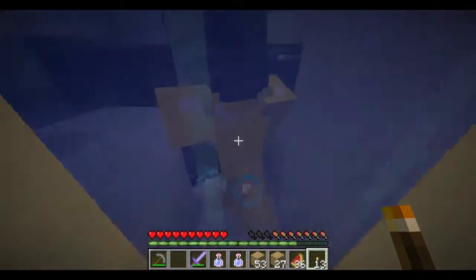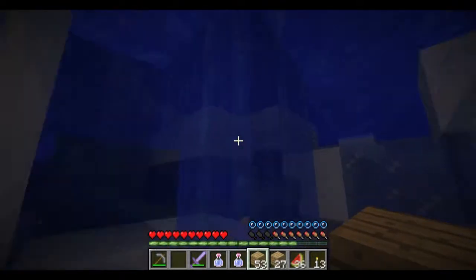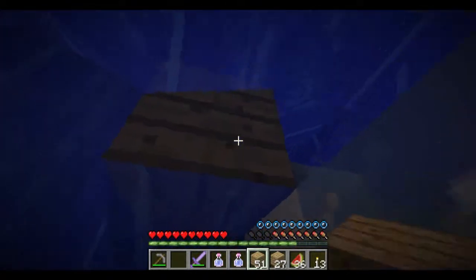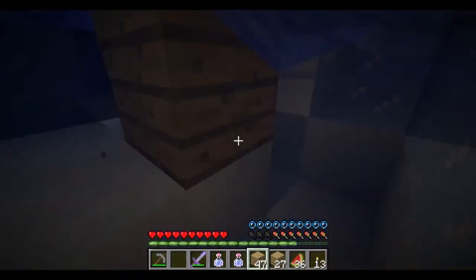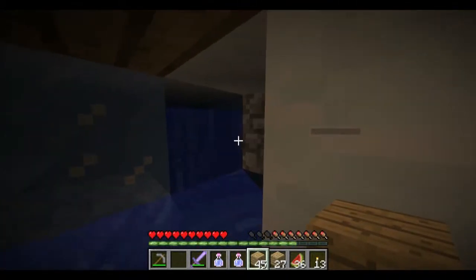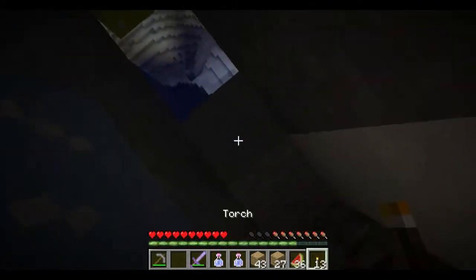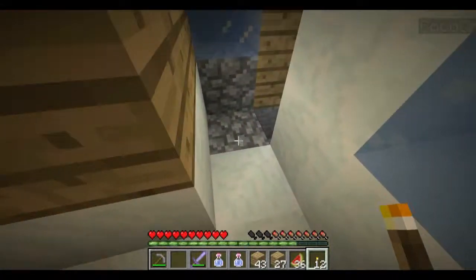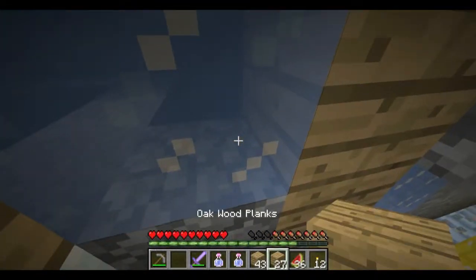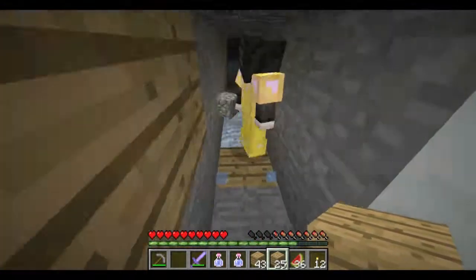Yeah, this takes us right up into the base, I think. Where's that water coming from? Ow! Ow! Oh, there's a lot of water. I got that cleared up. Be careful where you put torches — they might melt stuff. So yeah, just replace it with blocks.